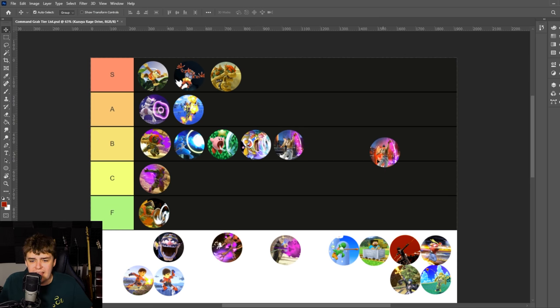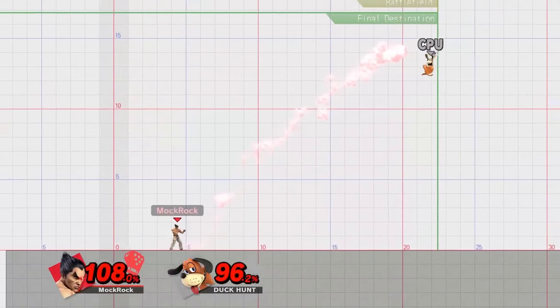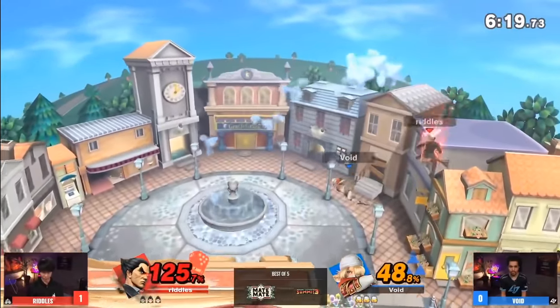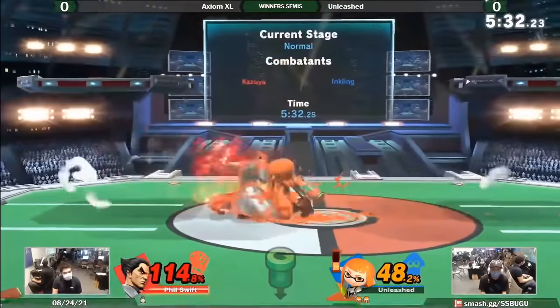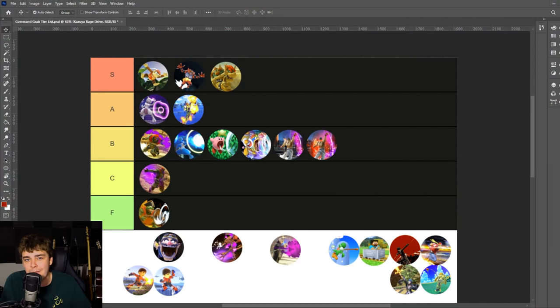Kazuya's Rage Drive also gets B tier. In terms of raw numbers it's better — starts up faster with the input version, does way more damage, kills earlier. But as a comeback mechanic, it's just not that impactful. You can only use it once, it's a very specific window, and your opponent can run away and poke it out of you fairly easily. Even if you land it — which can be a struggle — it doesn't guarantee a victory, it very often doesn't kill, and the damage is similar to what he can get from a regular hit anyway. The normal and super version are placed together because the super version is trying to do different things and has a different role to play.